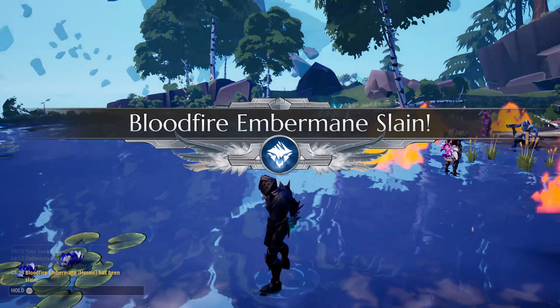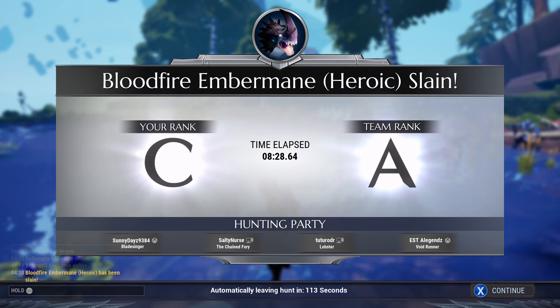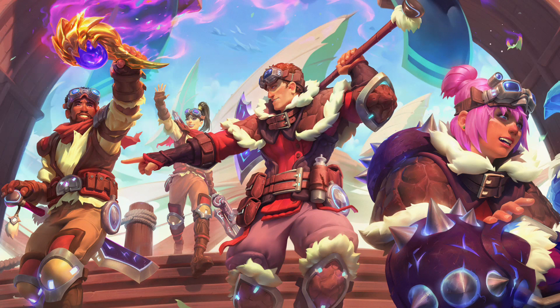I like the new sword rework though — it's pretty nice. My favorite ability is the one where you stab it in the ground. I'm not sure how efficient or useful it is, but it just looks really cool therefore I love it. It reminds me of the Lich King from World of Warcraft — the cinematic where he summons Sindragosa. At least I think it was Sindragosa, it's been a long time.